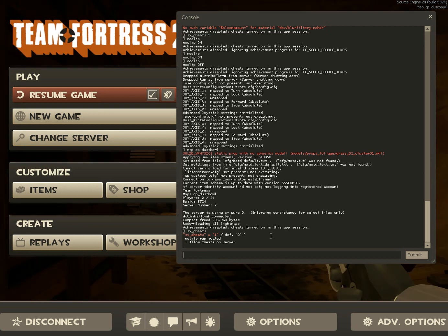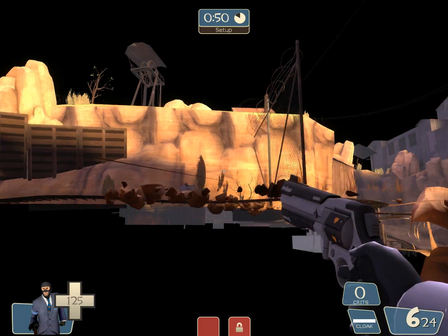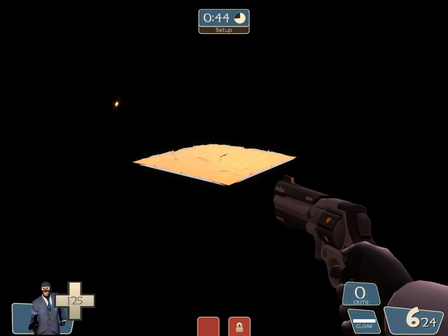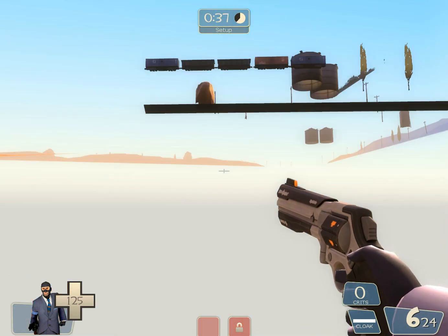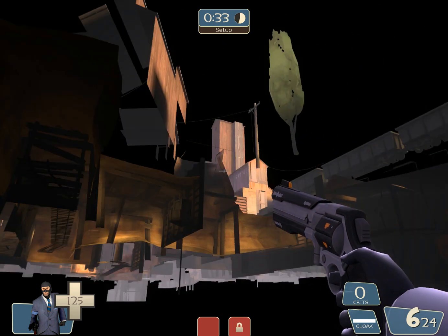So the next thing you want to do is type in 'noclip'. All right — noclip on. What noclip does is lets you fly around the map, which is kind of cool. And you can actually go under the map — dude, what the hell is this? This is awesome. So you can find little awesome easter eggs while you're doing this.